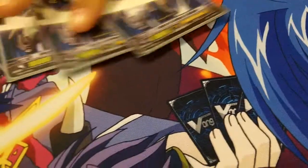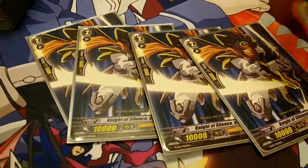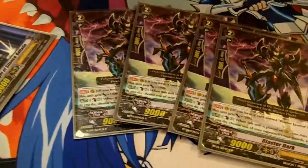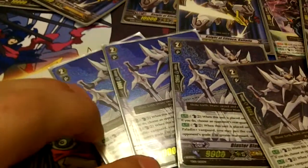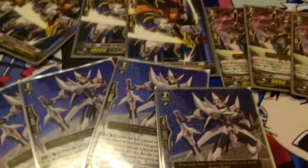Grade 2s is really simple: 4 10K Vanillas, 4 Blaster Dark, and 4 Blaster Blade. I don't play Starcall Trumpeter, who is a searcher for a Blaster. I don't need it — I have them in my hand almost all the time, so it seems completely pointless to play that many searchers. Besides, whenever I get locked, I always have MLB. I never seem to have an issue with not having MLB.